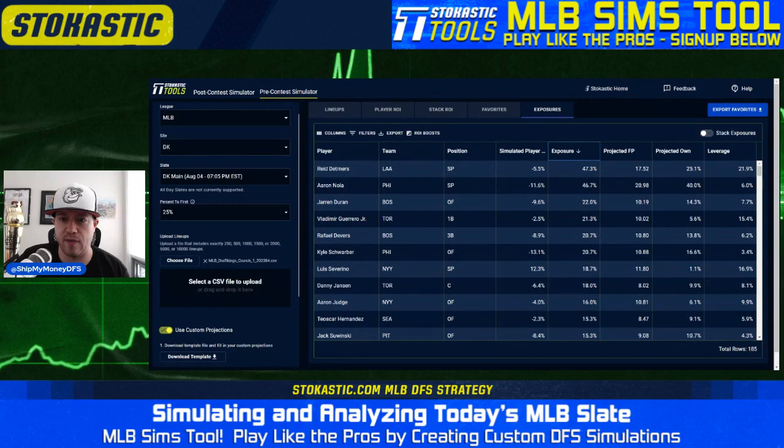Individually, Reed Detmers coming in at the top at 47% exposure versus 25% projected ownership — no problems with that. Just mentioned the upside for Seattle stacks, but Detmers is only $8,200 with the highest strikeout percentage on the slate and he has been able to limit right-handed power this season — he's striking hitters out about 32% of the time. Aaron Nola also getting slightly above the field at 47% — no issues with that either, as he's pretty clearly the top pitching option taking on the Royals. Then in the bats, Jaron Duran at the top at 22%. Getting to Guerrero, Devers, Schwarber — some really good bats here. Severino showing up 18% of the time — don't love that one, hope it goes away. He's projected for 1% ownership, so you can use him as a way to be different, but he hasn't been very good and there's no reason to trust him against Houston. Aaron Judge is relatively low-owned — tough matchup against Hunter Brown but just has a ton of power. Jack Suwinski is one of my preferred value options as he takes on Colin Ray — expected ISO north of 300 for Suwinski this year. Ray strikes out less than 20% of left-handed hitters and has allowed 200 expected ISO, so Suwinski looks really good.